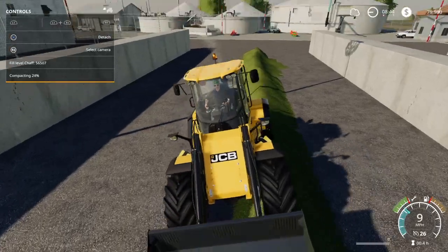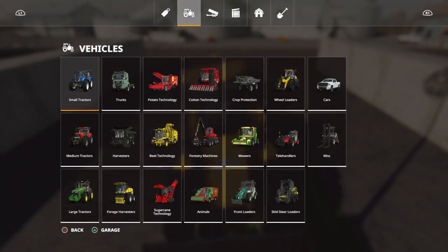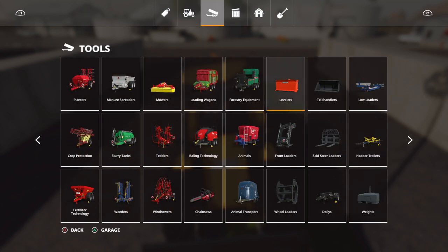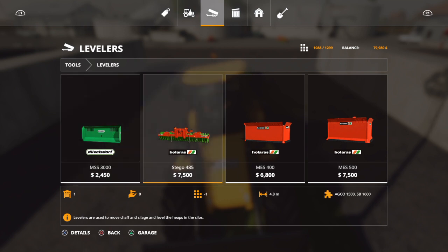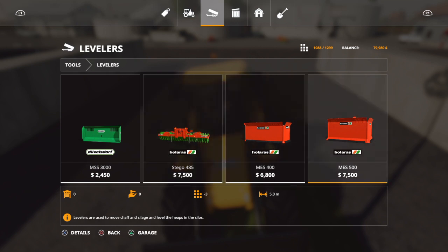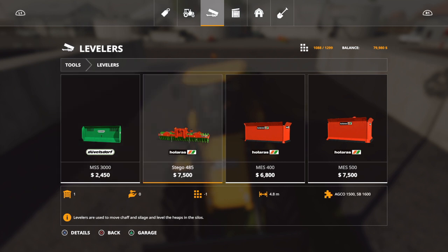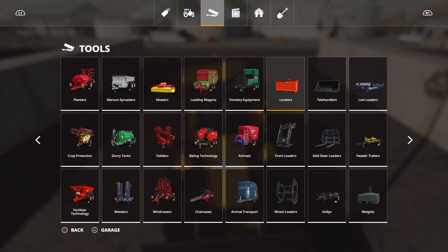It does take a little while longer with just a tractor or loader. That's why I use the leveling system, which you can buy in the shop. We'll go to implements and over to levelers. Here's the blade I have — the MSS 3000 and the Stego 485. You can use these to push the silage around. I bought this system — it's around ten grand. You just hook it on the front of a tractor.